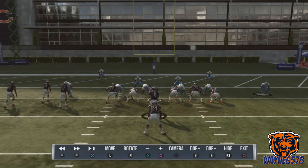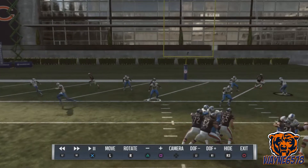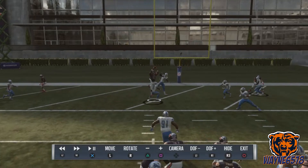Now, when someone is in front of square — as you see right here — we have this linebacker right here. He's in front of square, but square is open with the high pass.